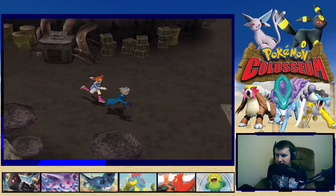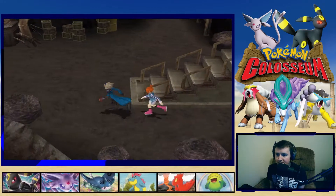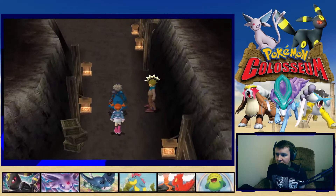Checking the move description: Secret Power is 'an attack with effects that vary by location' — that's different from Hidden Power which changes type. I had those two mixed up! Let's go up.